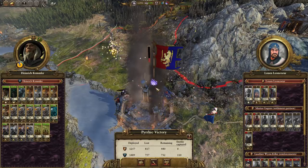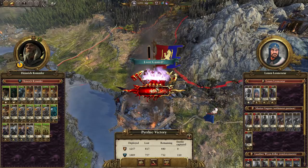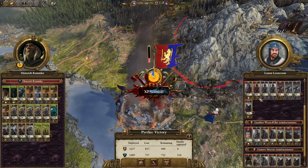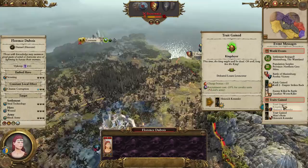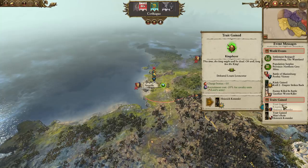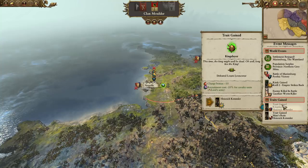Despite it being a Pyrrhic victory, we still won - that's the main thing. The garrison is mostly defeated, so let's take the replenishment. Heinrich Kemmler is the Kingslayer, which means he gets a charge bonus plus 10% - not entirely sure how much he's going to use that - but also recruitment cost minus 20% for cavalry units. That's alright I guess. And we've got a Bloodkiss - who are we going to use that on?